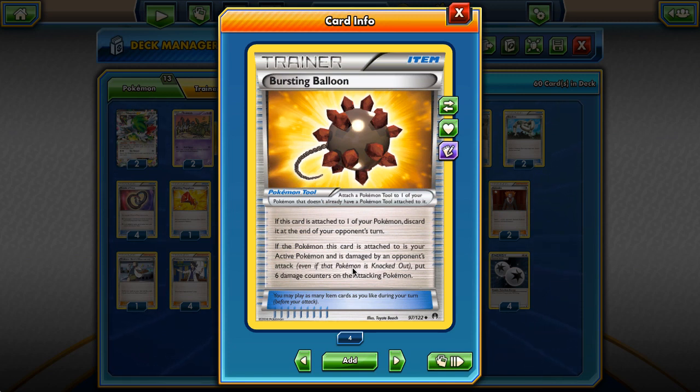It says: if the Pokemon this card is attached to is your active Pokemon and is damaged by an opponent's attack, put six damage counters on the attacking Pokemon. But the first line says if this card is attached to one of your Pokemon, discard it at the end of the opponent's turn - so it only lasts for a turn. It seems nice against Night March decks because we force the opponent to attack into the active and take a knockout as well, trading well for prizes.